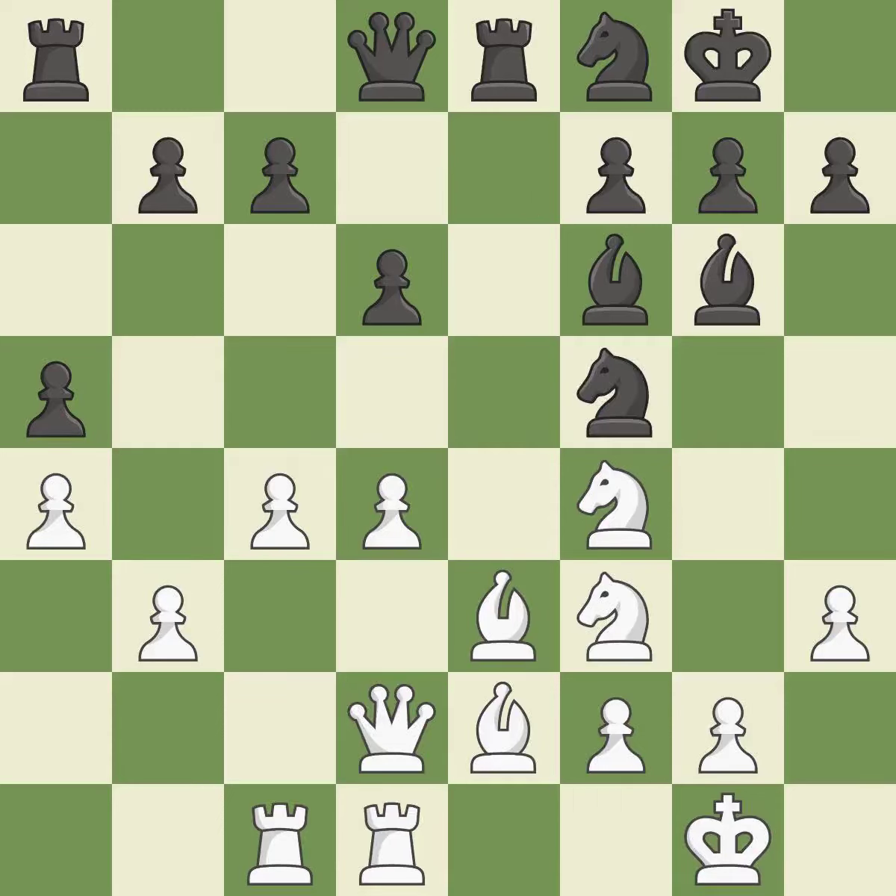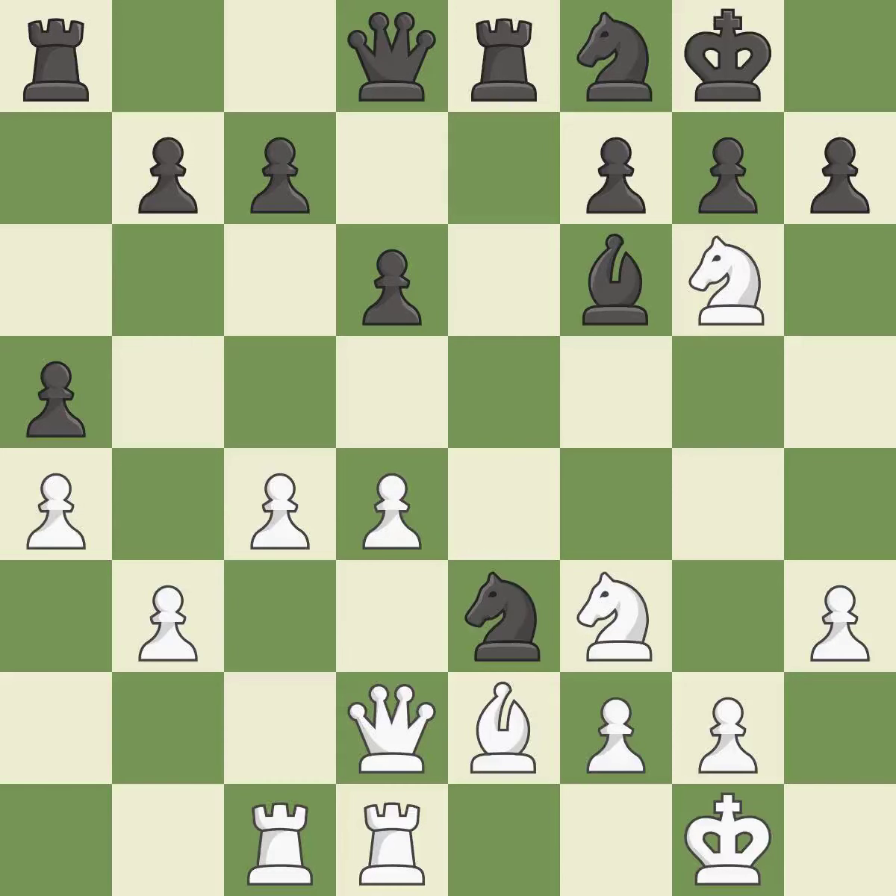This mobilizes the knight, allowing it to control more of the board — it is good. This causes material loss and is incorrect. This keeps the material balance in check with a good trade.